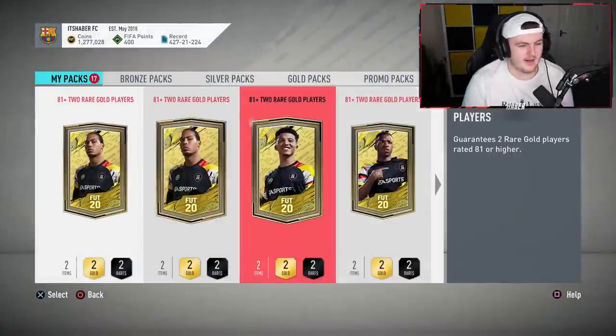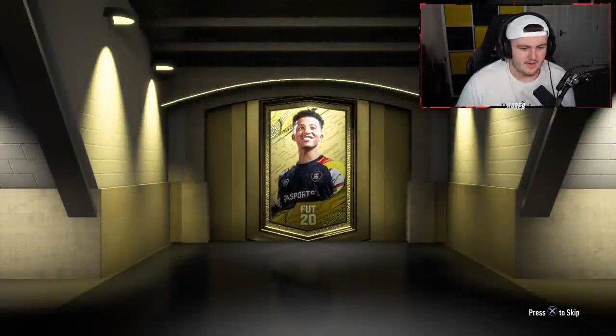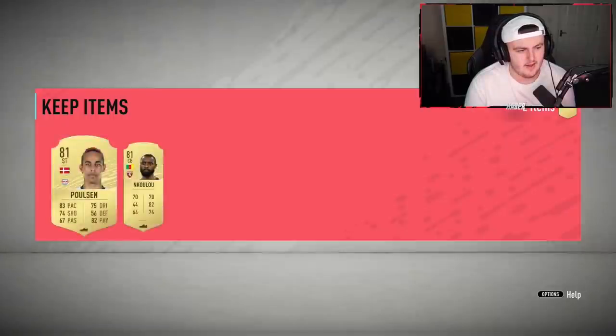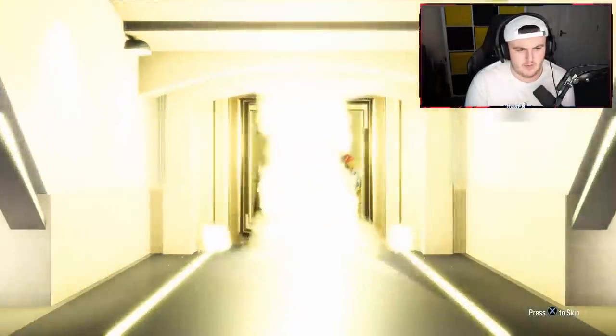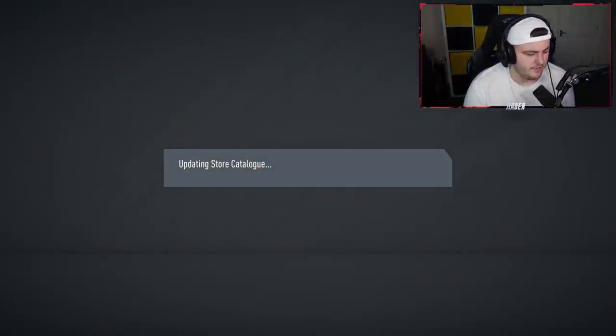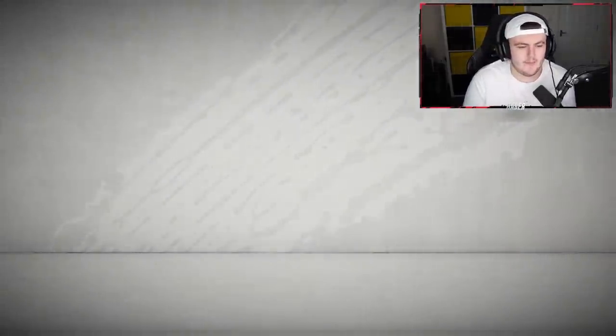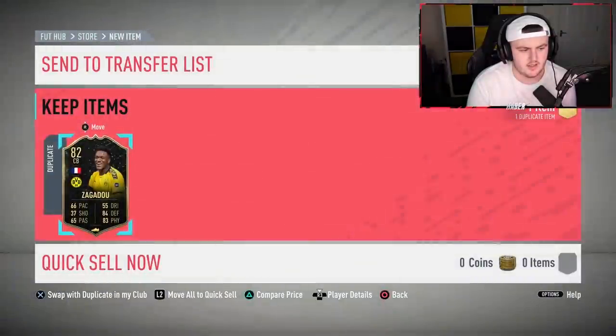Let's rip open these 81-pluses and see what we can get. We got a board on the first one — not a shapeshifter or a walkout, just a normal board. Come on. If I get a shapeshifter, I want it to be in an 81-plus pack — I want the untradeable club to build because I don't think I've got an untradeable shapeshifter yet. I don't know if these 81-pluses are still available or not. I built some in preparation. It's at least a board — please. No shapeshifter there, just an inform. A Bruno Fernandes would still be pretty good.